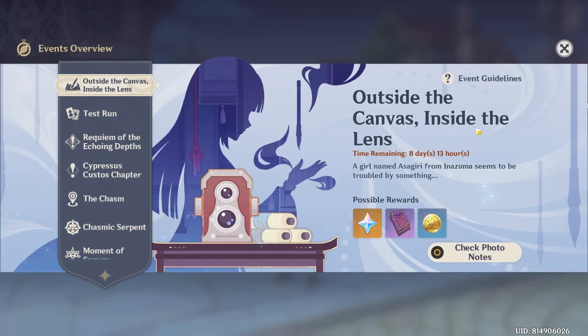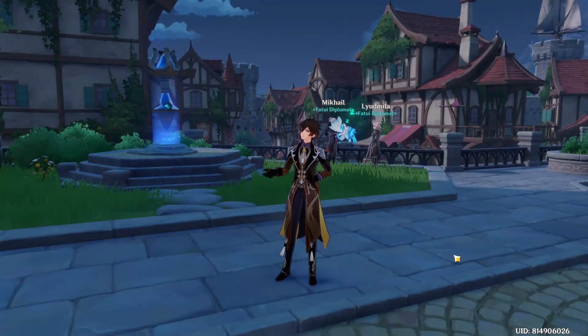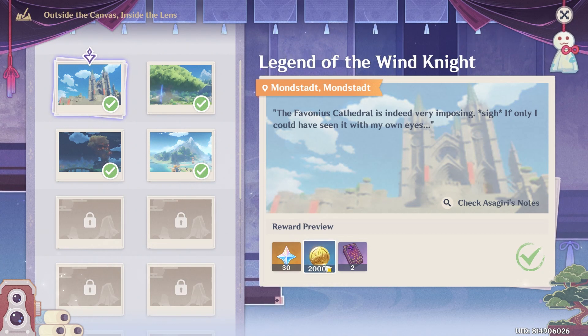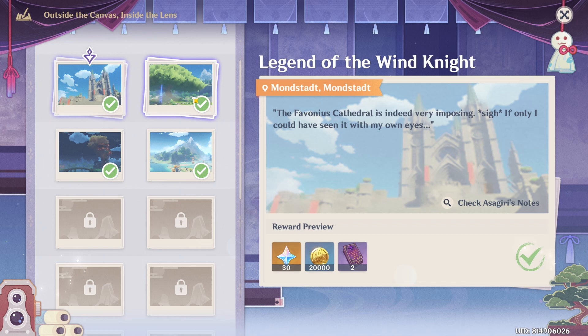It's very easy. All you have to do is go to the location and use your camera and just take a photo, and you get primogems, mora, and hero wit — free primos.